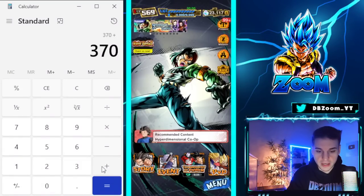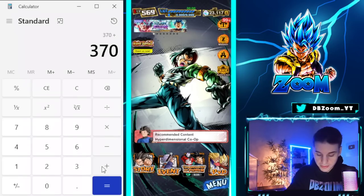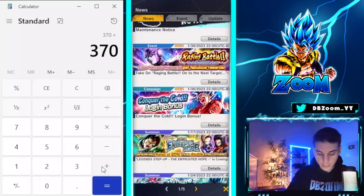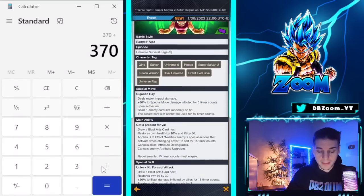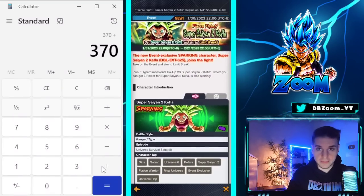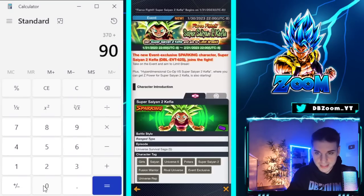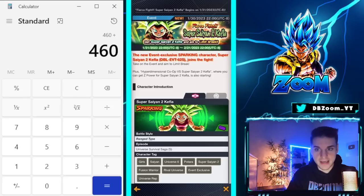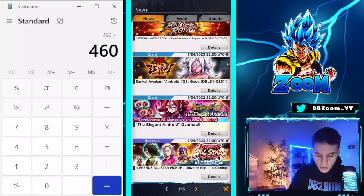Getting into the event coming out tonight: the brand new free-to-play Kefla event. We can only grab about 90 crystals from this — that's exactly how much the last free-to-play Broly event gave us. It's not a lot, unfortunately, but we do get a free-to-play character out of it. So we're at 460 crystals.